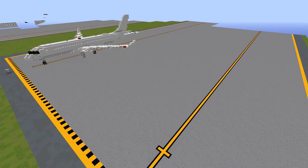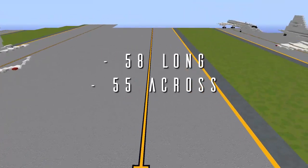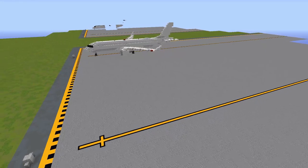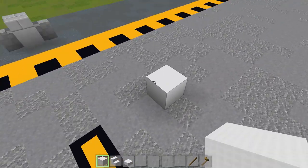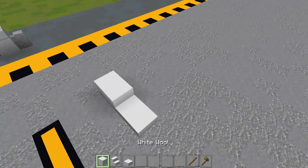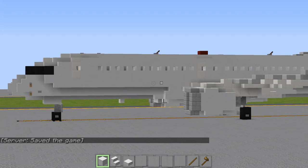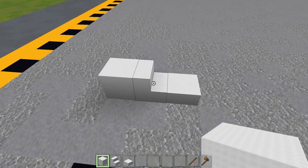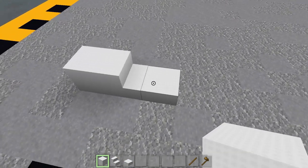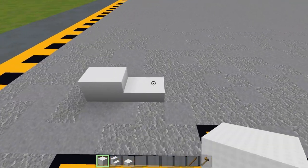Here are some dimensions to help you figure out where to place this aircraft: it's 58 blocks long, 55 blocks across, and 18 blocks tall. For materials, in the Air Team pack we're using wool coupled with purpur stairs and slabs for the smooth shiny coloration. In default, you'll want to use smooth quartz instead of wool. I'll be referring to these as wool stairs and slabs throughout this tutorial.